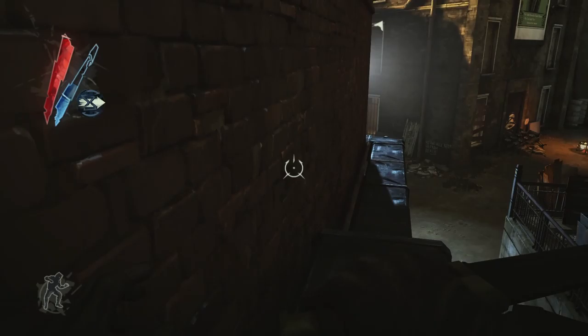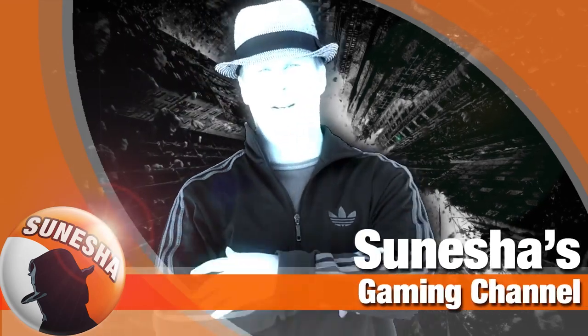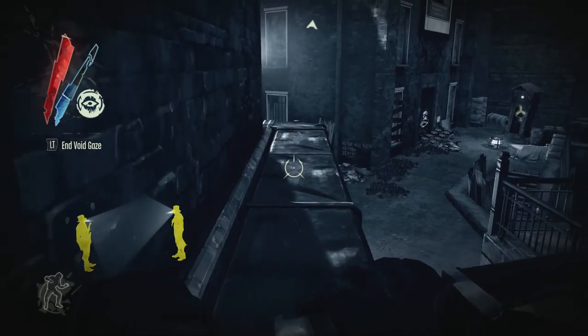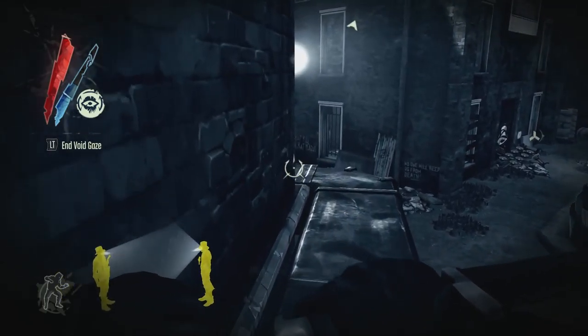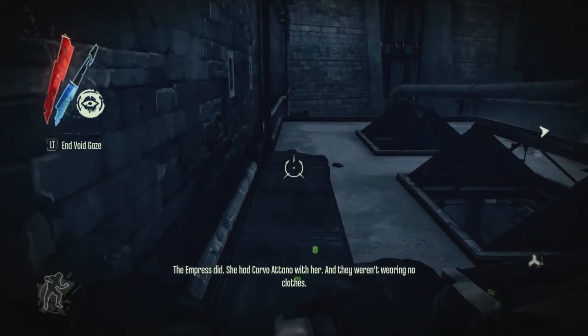So now we are at the Hattus area and this is of course a non-default chaos playthrough. I always try to find new ways to explain stealth, and I came up with Distraction, Deception, and Disguise.